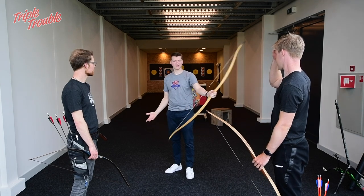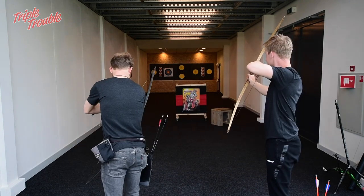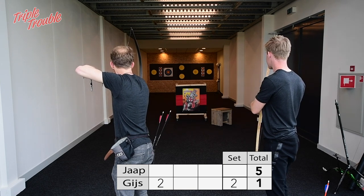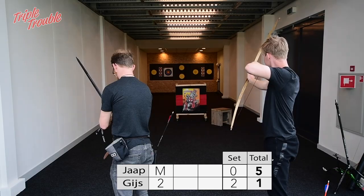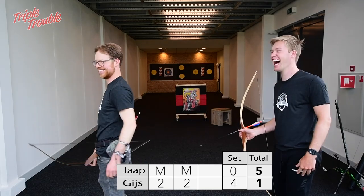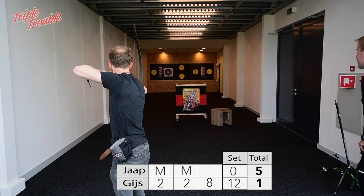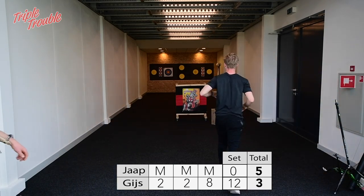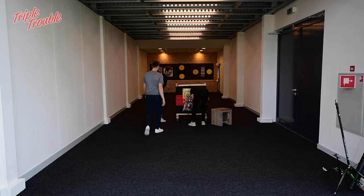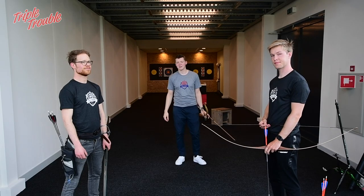They were holding their bows with their left hand, which is obviously wrong, so they will hold their bows with their right hand now. It's five to three, so if Gijs wins this set he will force a shoot-off.